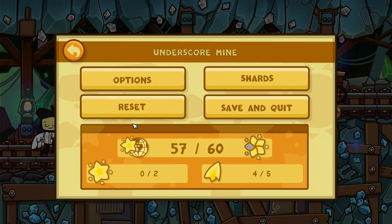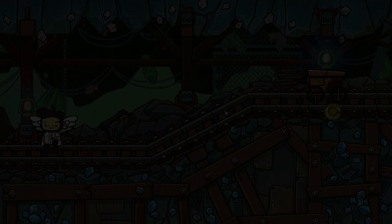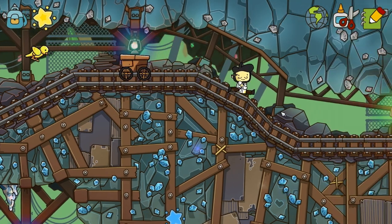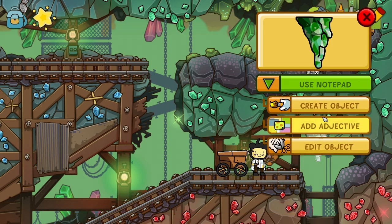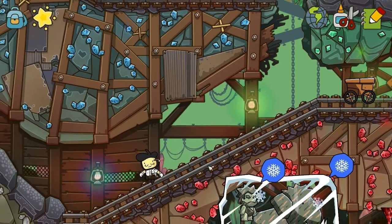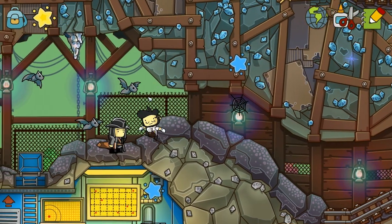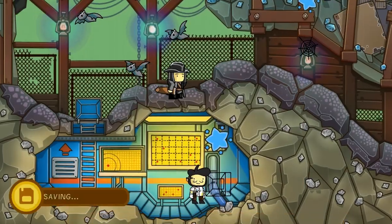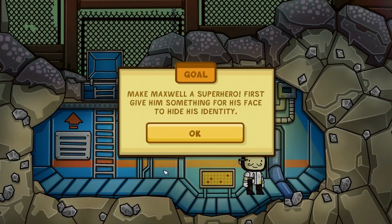Let's actually just reset the level and try to do that vampire quest. We did the bird quest, the woolly mammoth quest, the chef quest. I guess we did the star 8 quest too. Now I'm really confused as to what's going on. Let's actually just start one of the quests here: Turn Maxwell into a superhero. This seems kind of random to be in this place, but I guess when you're down in the mines, everything is fair game.